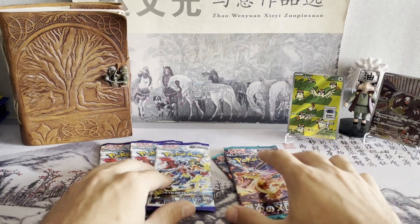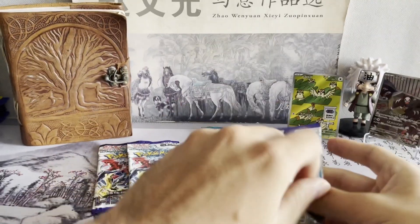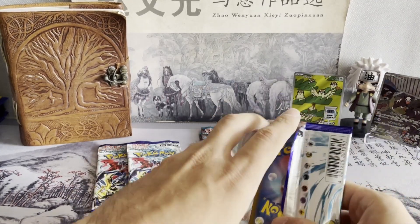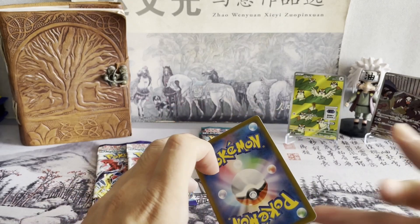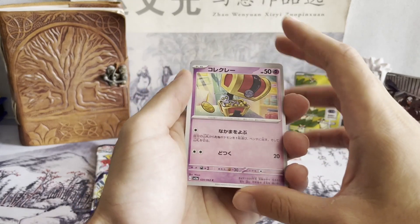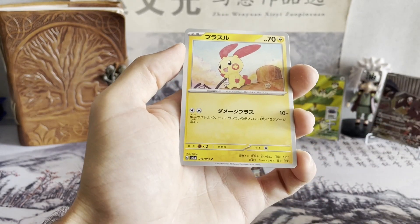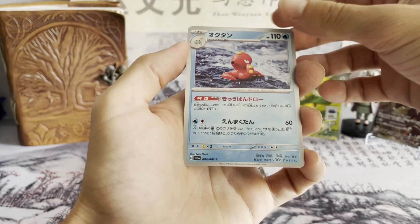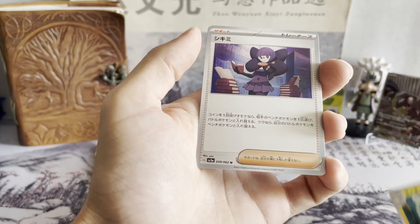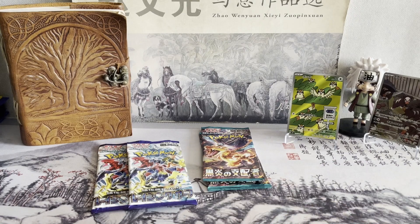Let's try Raging Surf — let's see if our luck can transfer between sets. I don't think you're guaranteed an AR, not in the slightest. Here we go. We have a Boltund, Plusle, Octillery, Lanturn, and another uncommon trainer. So we fall back to earth with Raging Surf. That is quite all right.